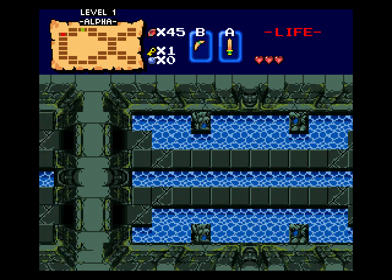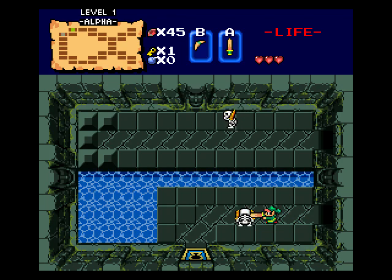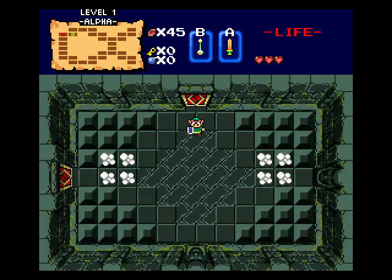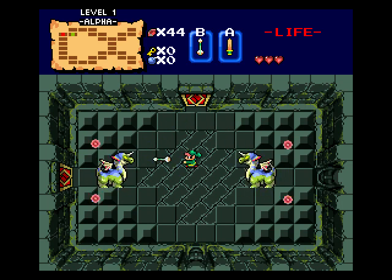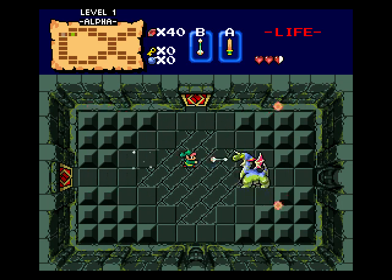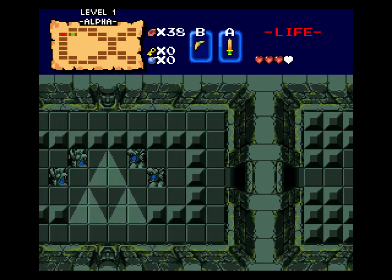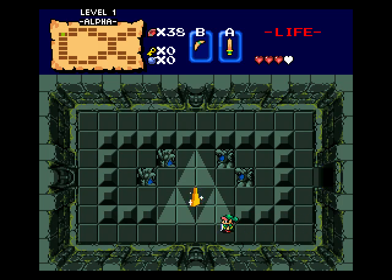Run across this bridge now and here we go - let's finish this dungeon. Now let's use the arrows, because they're more effective in this fight. Dodge those bolt beams. Whatever, I can take the damage - only half a heart. And yay, fourth heart container! Now we get the Triforce. Level 1 Alpha complete!